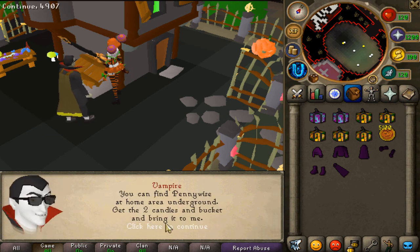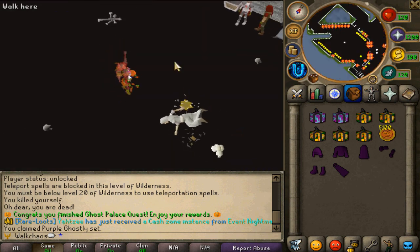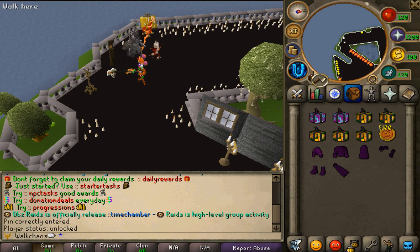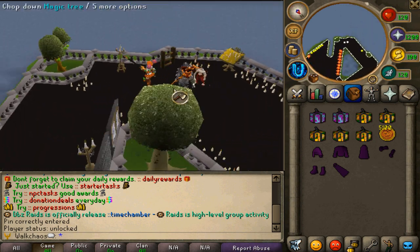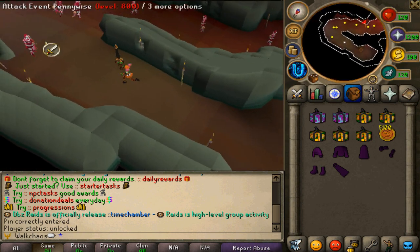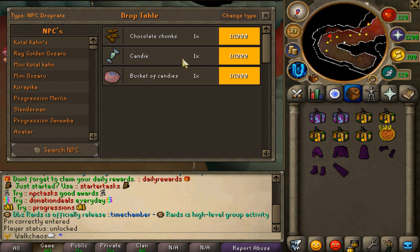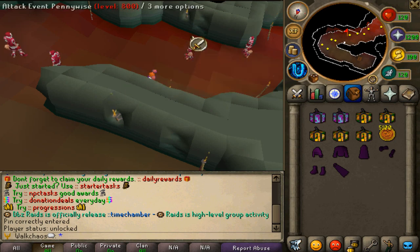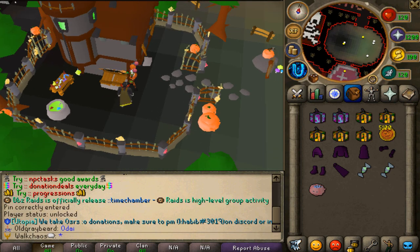There's a second quest as well. Talk again to the vampire — he mentions the underground Pennywise. Teleport to the Halloween shops and go a little bit west. You'll find a ladder — go down and into the next area. Here you'll find the event Pennywise monsters, which are farmable. What you need to farm is two candies and one bucket to complete this quest.